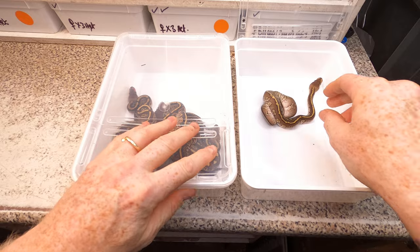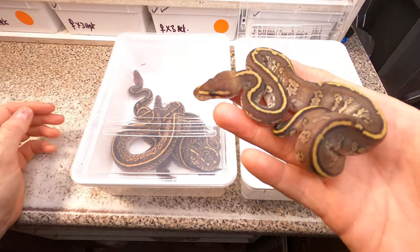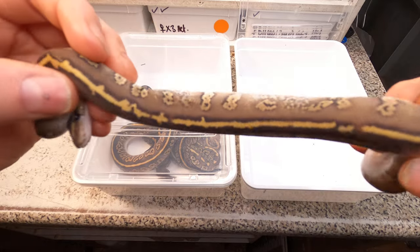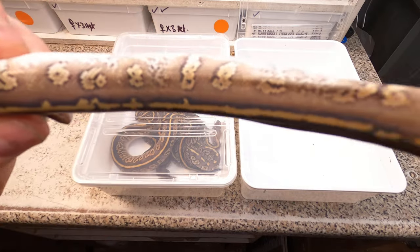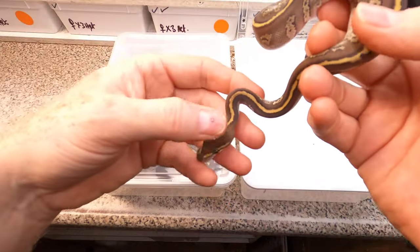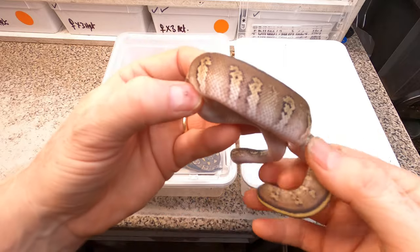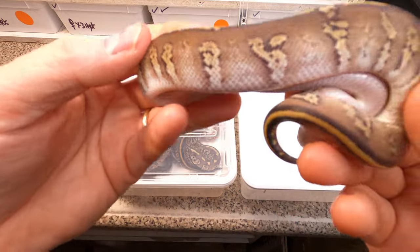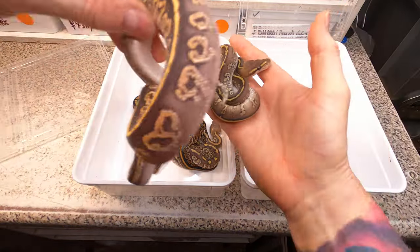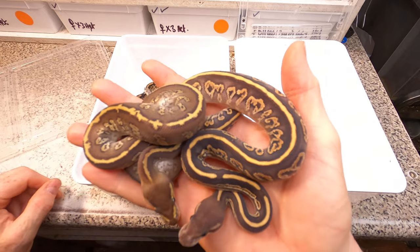Last but not least, this is a super carnage darkling mojave. People would question whether it's a super or not, but look at this - how could that not be a super? It's really limited the alien heads, stretched them out, shrunk them, floated them. This one has got quite a broken dorsal stripe, despite it being mojave - which I'm sure it is - mojave darkling. I'm pretty sure both of these two are supers.